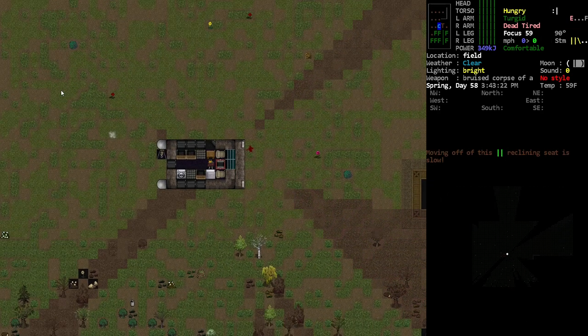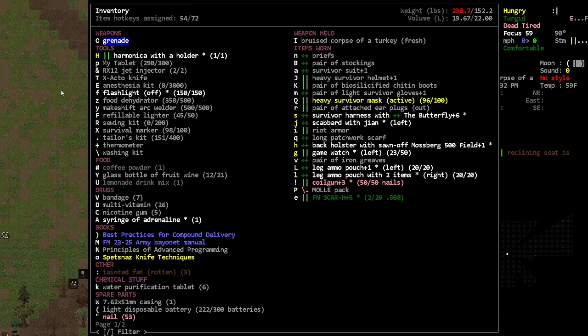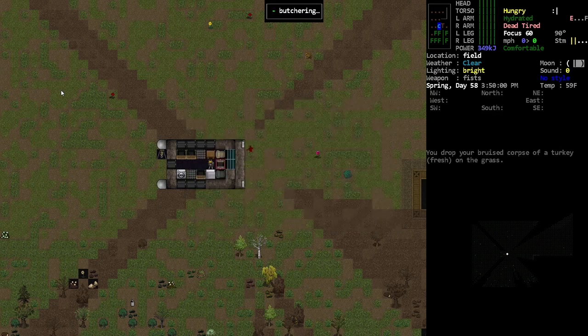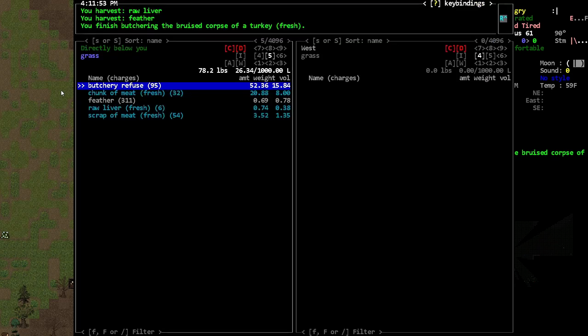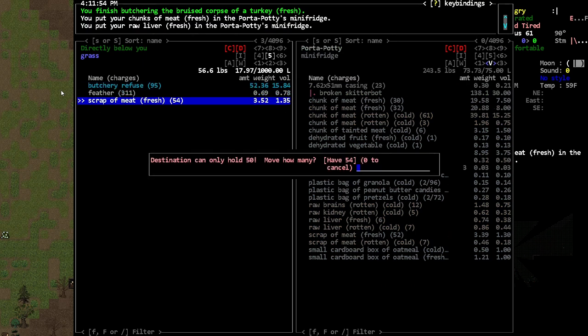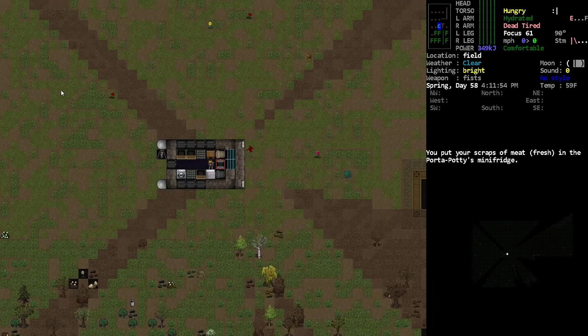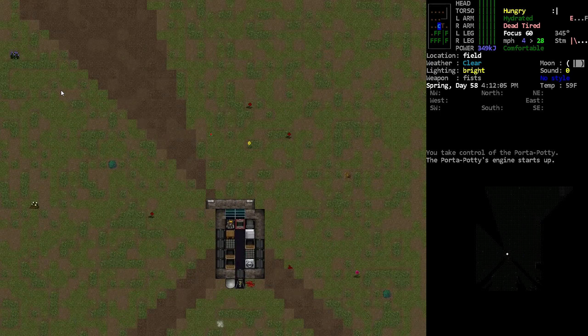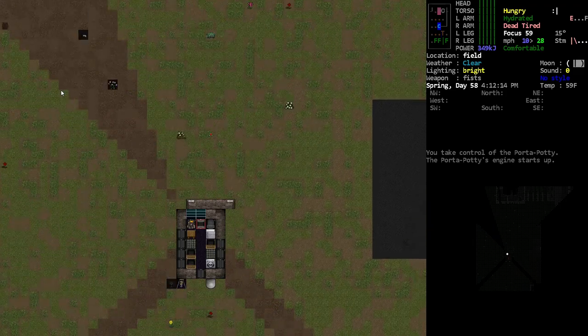Someone told me to turn down the heartbeat sound and I think I did, but it's really hard to gauge what it actually sounds like. It is a good indicator for me so I don't want to get rid of it entirely. Even the raw liver — nice! We'll drive that back to base and take care of things in terms of food production. We're basically already at the base, just need to go up this road.